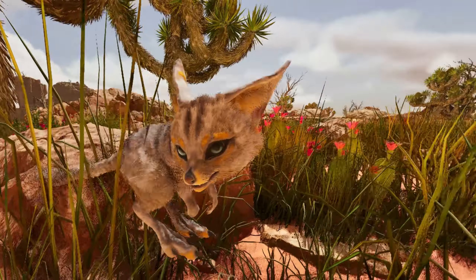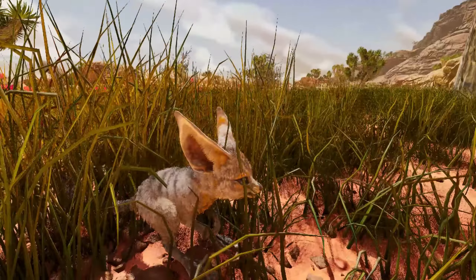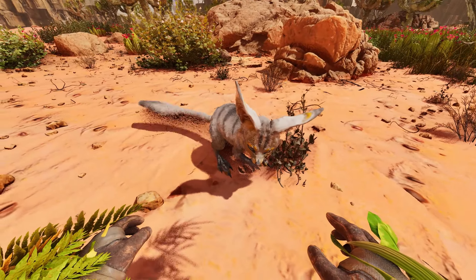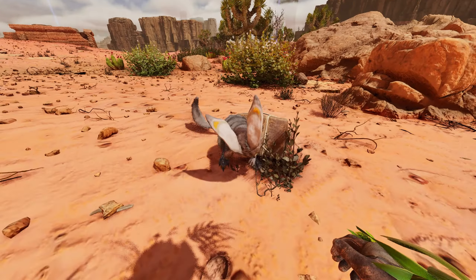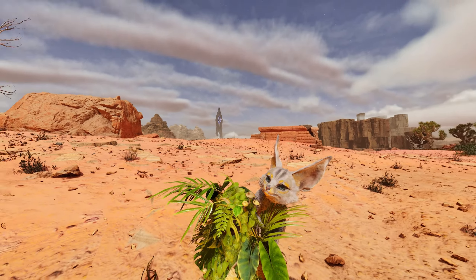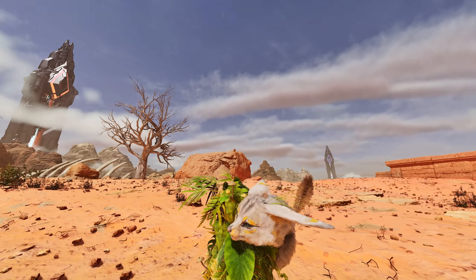Number one, the Jerboa. The Jerboa is a little mouse-like creature, weak and small, but it gives you a lot of utility. The Jerboa's main purpose is to warn you of weather events. They also halve the weight of the goods you store in their inventory. As a fresh spawn, pick one of these guys up early on your journey and your journey will go so much smoother.